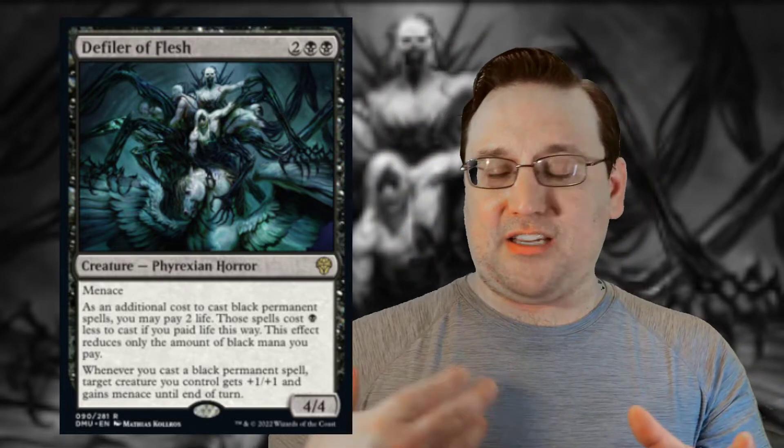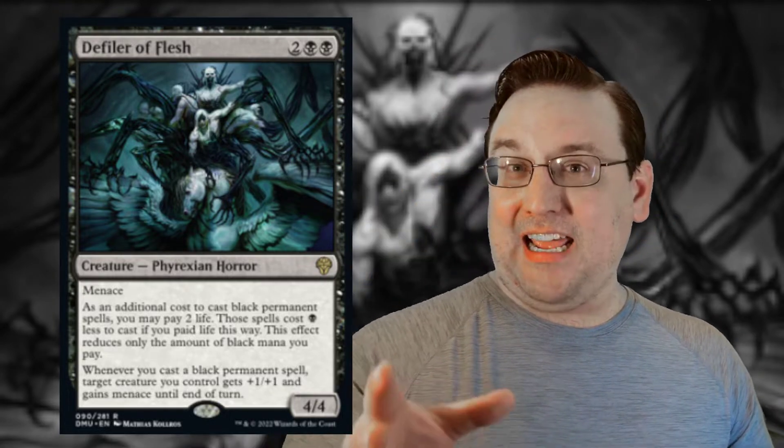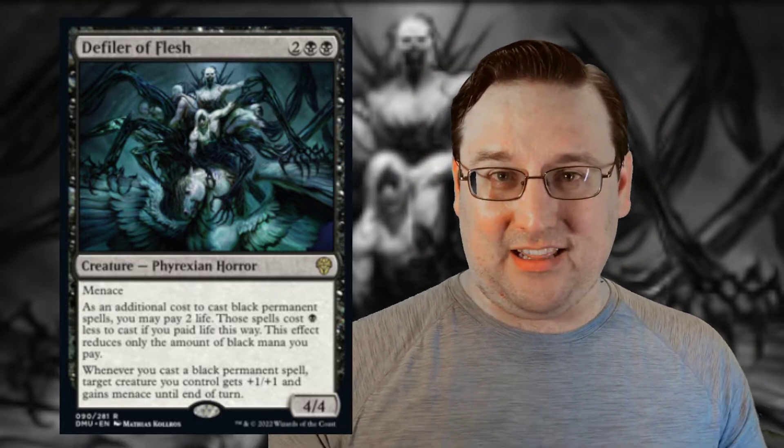Next up, we are finishing out the Defiler cycle. Wizards has been releasing a whole series of cards called Defiler of such-and-such. All of them have some themes going on — the vast majority have been five drops. The two we're talking about today are both four drops, but they're mono-color and they give permanent spells you control Phyrexian mana. It takes one of the colored mana pips and turns it into a Phyrexian mana symbol, so you can spend two life rather than pay the mana. That's incredibly powerful. And all of them have a crazy triggered ability when you cast a permanent spell of their color.